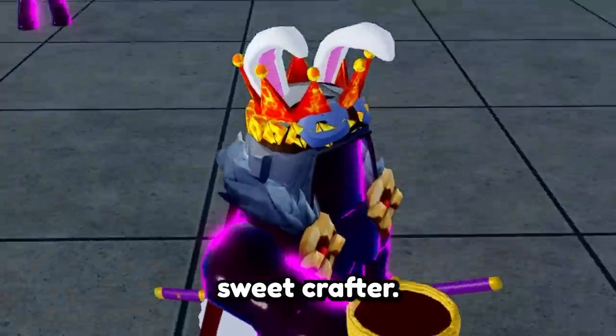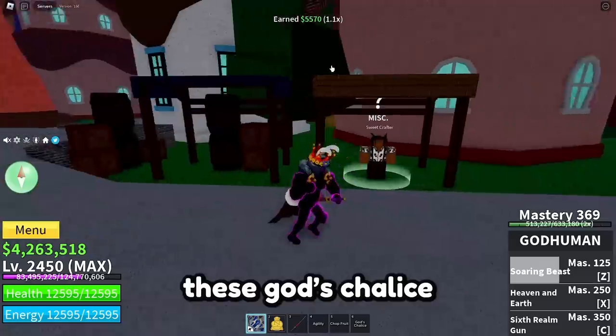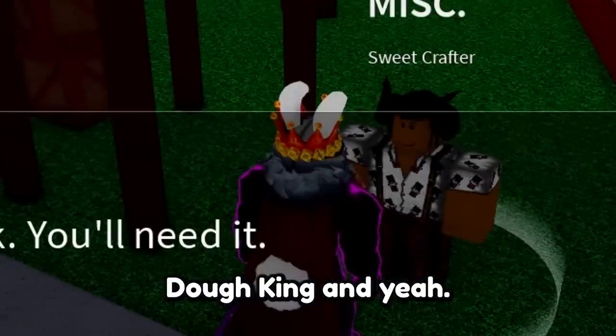When you've got the God Chalice, go back to the Sweetcrafter. Don't forget to grab this chest. When you have the God Chalice and 10 Conjured Cocoa, you can craft the chalice to summon the Dog King.